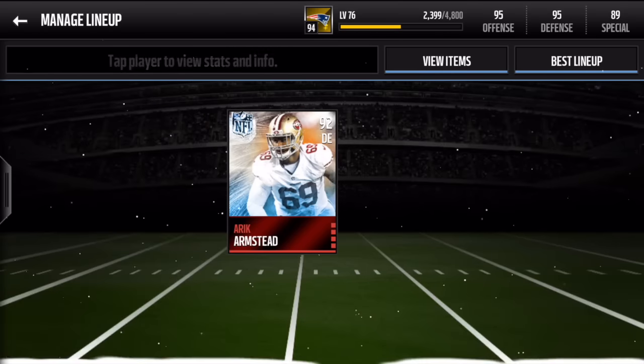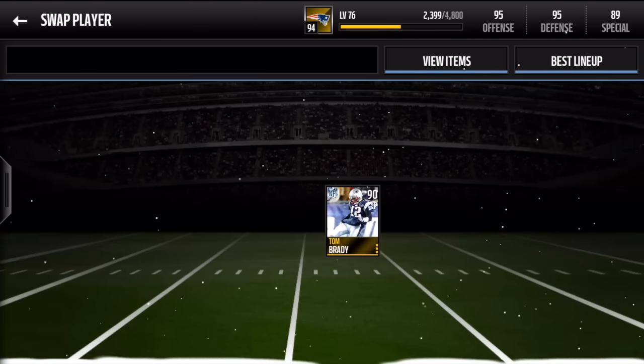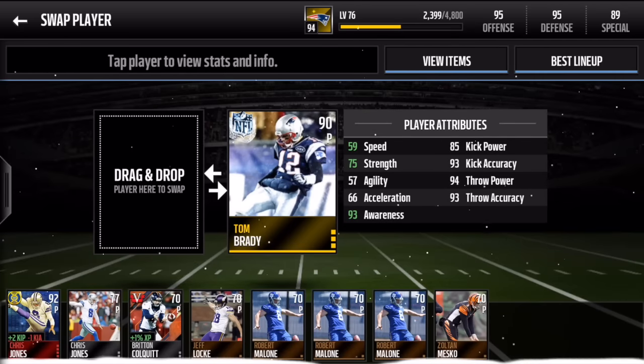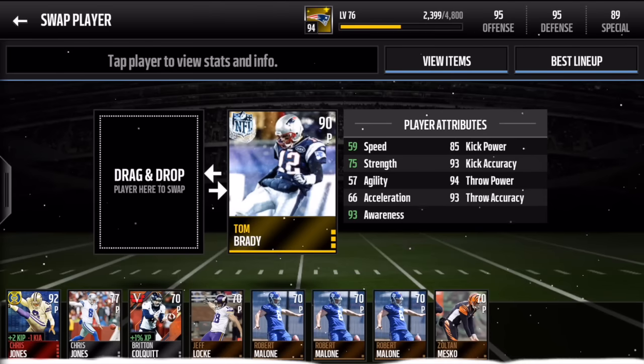We usually don't throw special teams that much, but we got some special team players. Starting off with the punter — Tom Brady. His speed is 59, so they didn't even make him speedy as a punter. But he has 85 kick power, 94 throw power, and 93 throw accuracy. It's so unfortunate we cannot do fake punts in Madden Mobile, because imagine going for a fake punt and having Tom Brady just pass it off to a wide receiver. I wish we had fake plays but we don't.